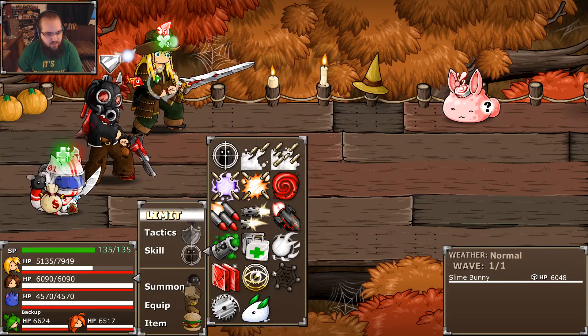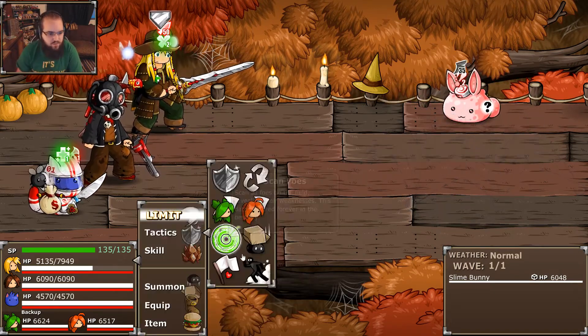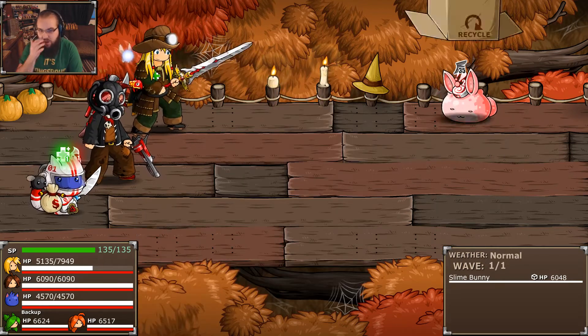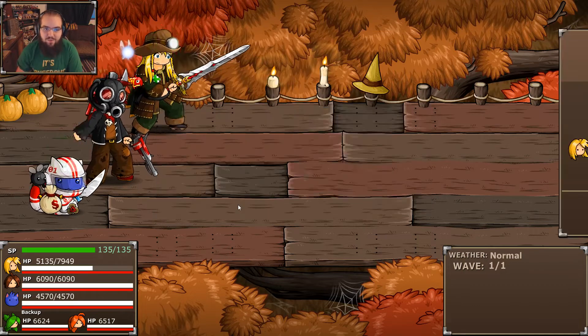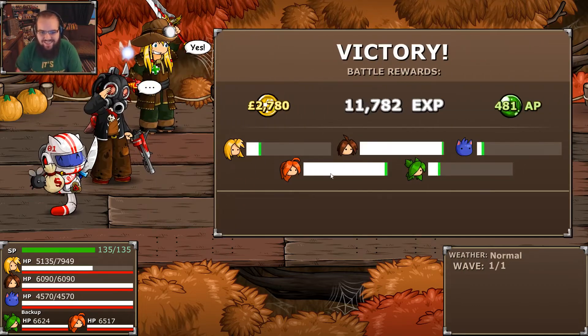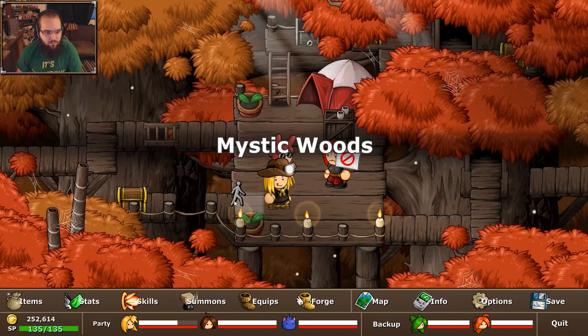I'm not a monster here — I'm just gonna do this nice and easy. Yeah, we are gonna do this the easy way. There we go. Now we have the slime bunny summon — isn't that great? Just recapturing because I'm not a monster. The slime bunnies are just trying to help. I really don't know what their motive is, to be honest.